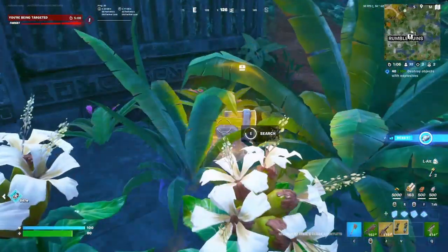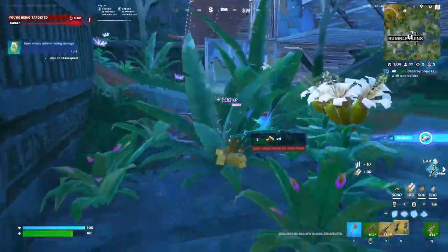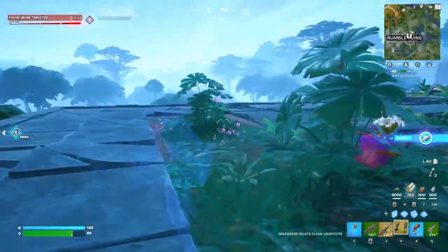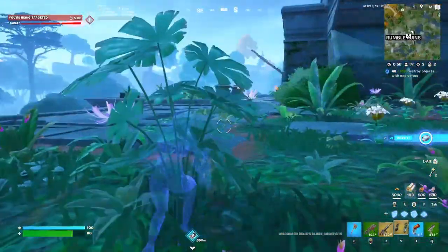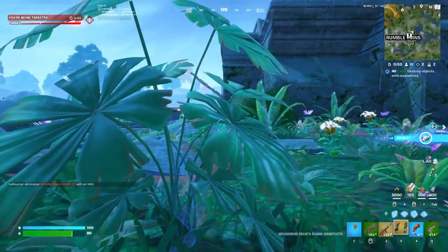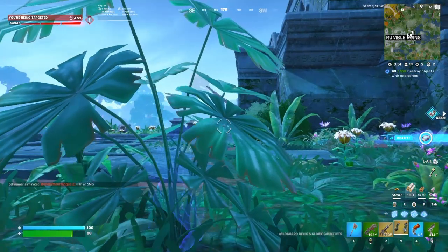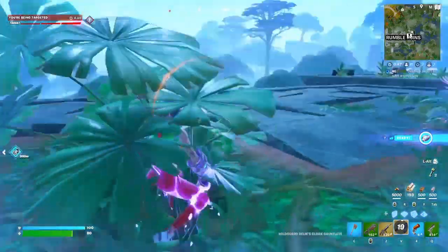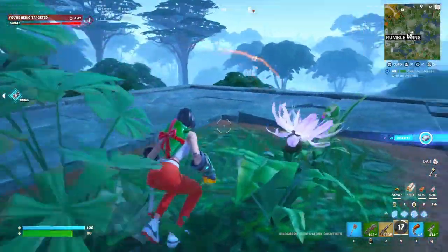As you can see right here, it's pretty much just how everybody thought it was gonna be — just like the Predator Mythics from a few seasons ago, except they might be a bit better. When they start to run out, they'll start to flash. You are able to do almost anything with them — you can open chests while invisible, you can tactical sprint, jump.